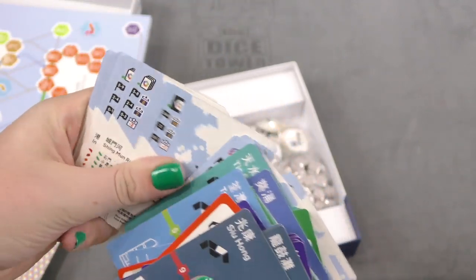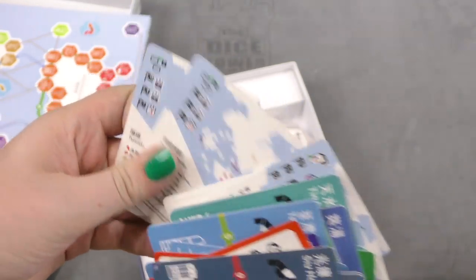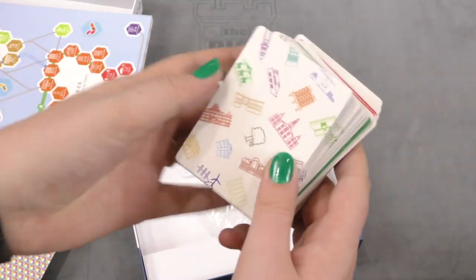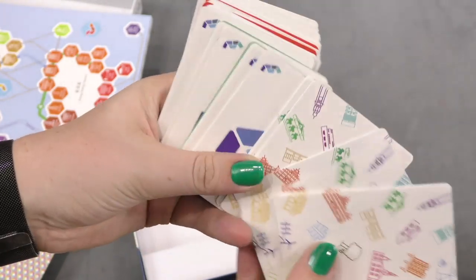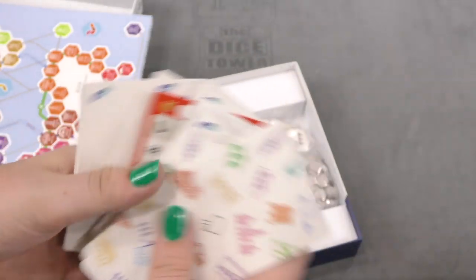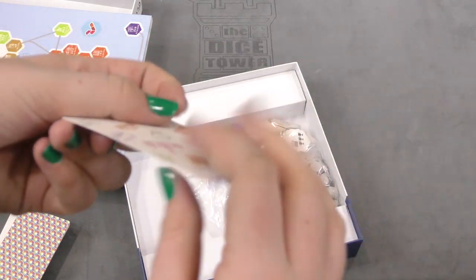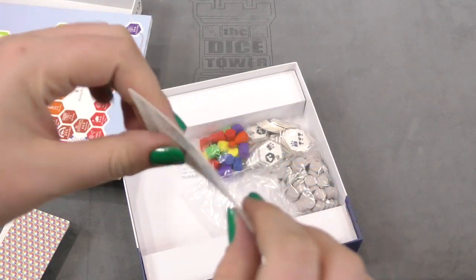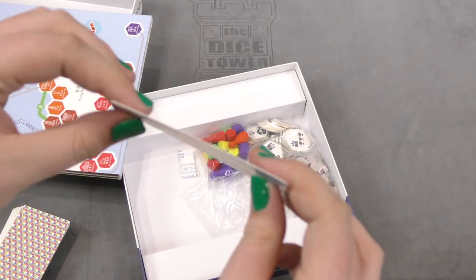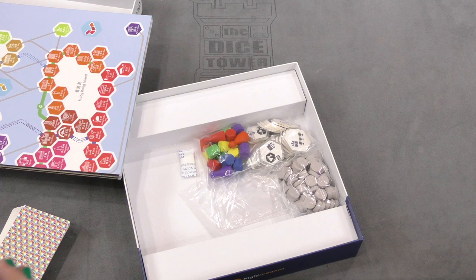Here we got some maps of the board showing the different locations, I guess. As for the card quality, they're actually pretty good cards - really thick. They're bendy, but these are really nice thick cards. This one feels like there's three cards stuck together, but it's just because they're so thick.